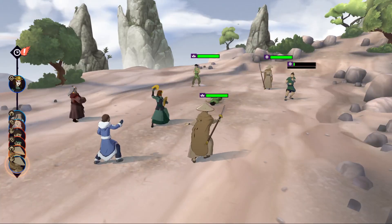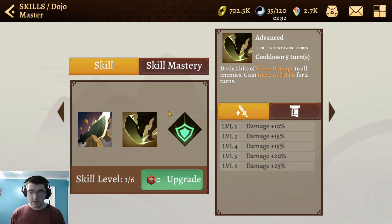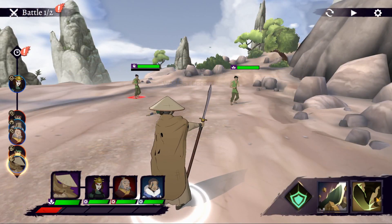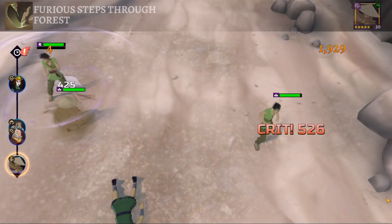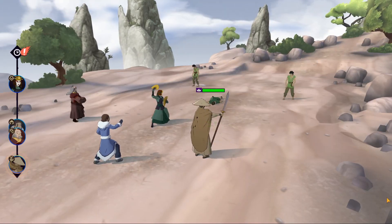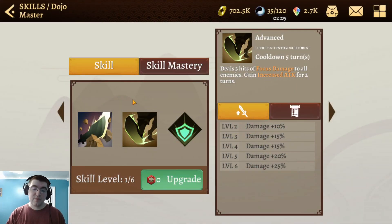That's something you'll notice with this guy — he is extremely difficult to put down. His advance is his AoE ability. He will actually do three hits to all enemies and decrease their focus with focus damage. So he will tear the enemies' focus to shreds and stop them from doing combo attacks, and then he grants himself increased attack for a couple of turns, which plays into his basic where he can get himself at least one buff very easily.